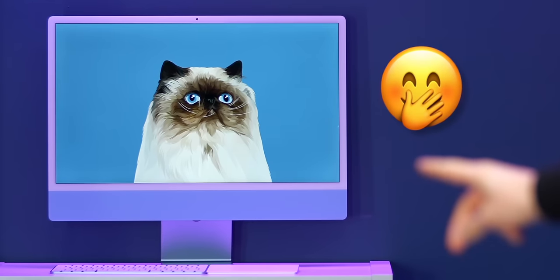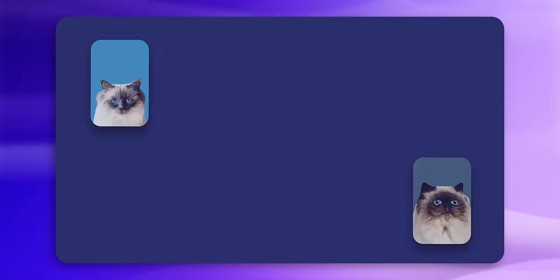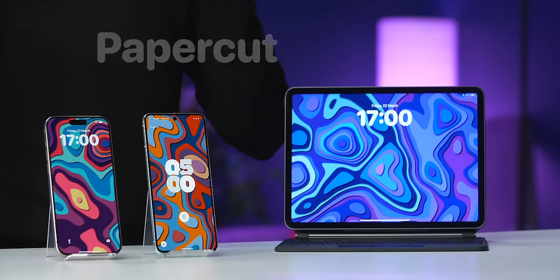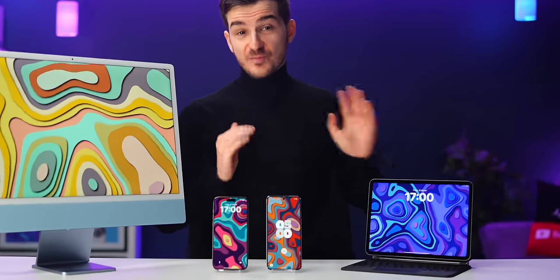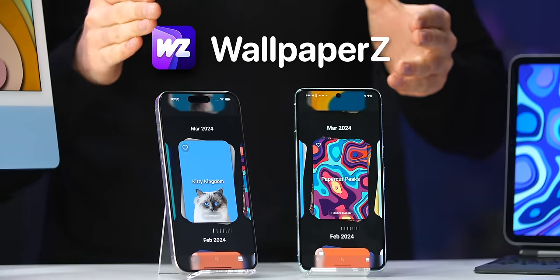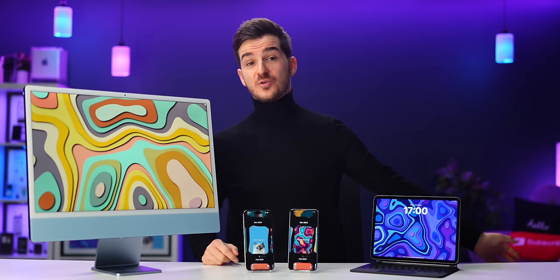Do you see that funny cat in the background? That's part of our new Kitty Kingdom wallpaper pack launched on Tuesday, with 10 handcrafted iconic cat breeds. Today we're also launching PaperCut Peaks by Honein, another stunning pack with 10 beautiful designs that look great on both mobile and desktop. You can find both packs in our Apple Wallpapers app for iOS and Android. And now, back to the PS5 Pro spec leaks.